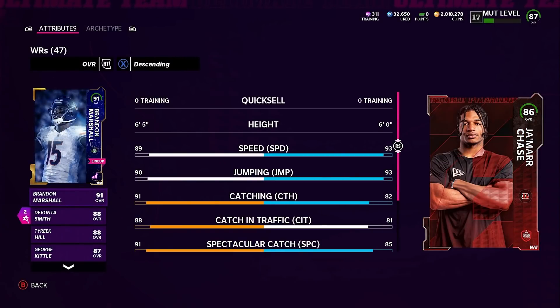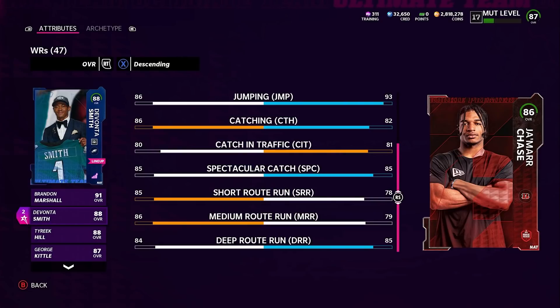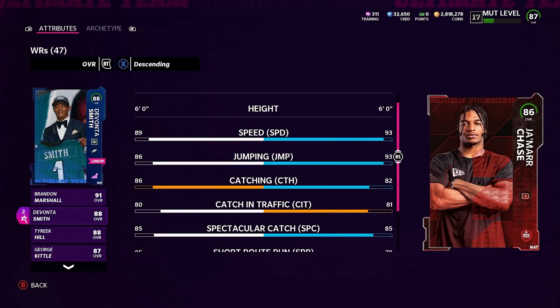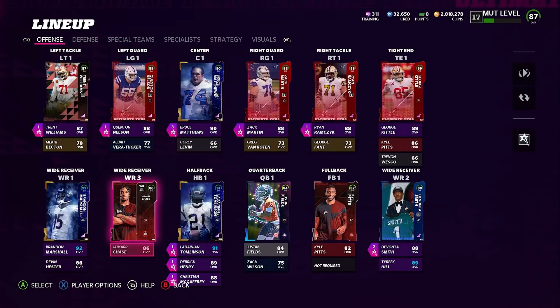Jamar Chase is unlocked at MUT level 10. He has 93 speed on my team, adjusted for strategy cards. His jump and catch are good enough, though he does drop a few more passes than others on my team — not every game, but I have noticed it. Deep route running is 85. What sets Chase apart is really his speed. He is not a budget card if you don't get him at MUT level 10 or via rookie premier tokens — he's going for around 250k on the auction house.